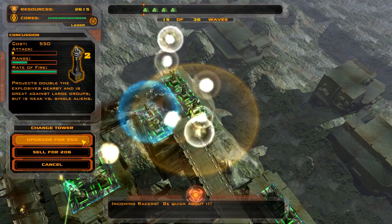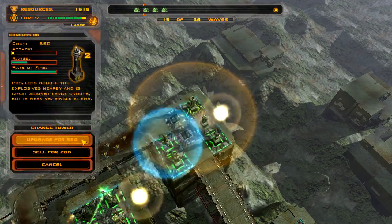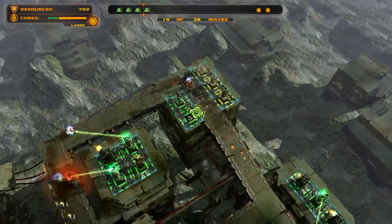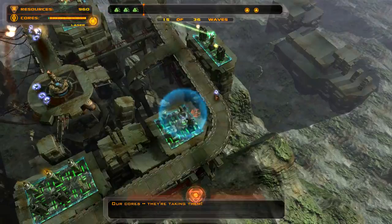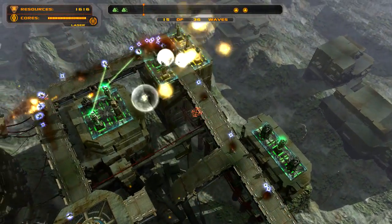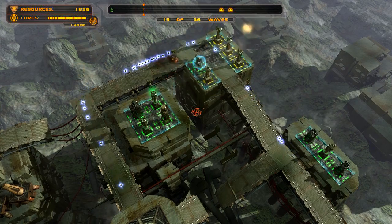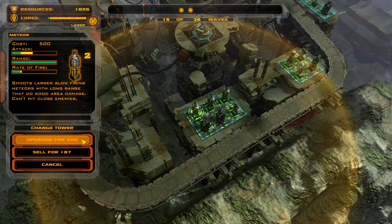Incoming racers — be quick enough. Okay, I can throw a meteor — that's a flamethrower, it's a bit slow. They're close, they're taking the cores. Upgrading my meteors will probably get me the best bang for my buck, given the area they cover.